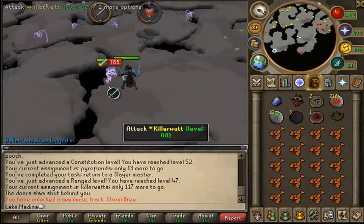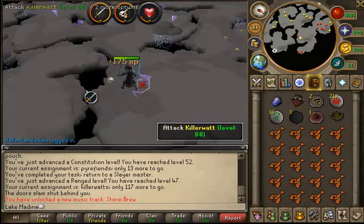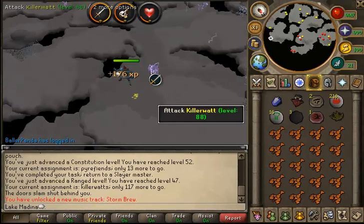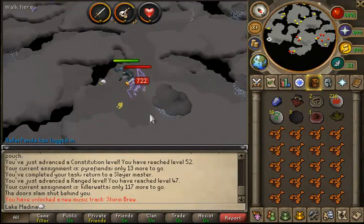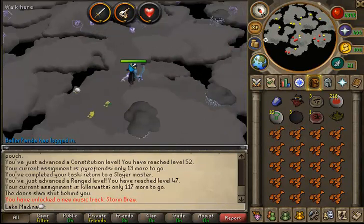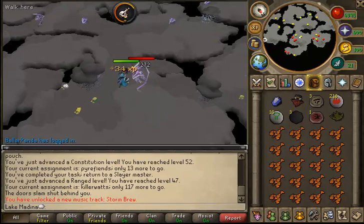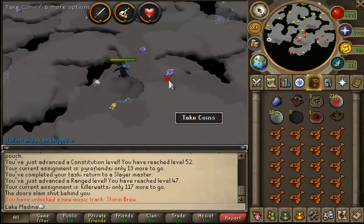That has changed a bit after EOC. Before EOC this task was just not worth doing — it was just terrible. There is only one slayer master that even assigns this task. So I figured I'd just show this task a little bit. The drops here can be pretty decent — I think they drop some battle staves and a few other things that can be worth a few Ks. As soon as the task is over I will come back and price check all the loot, and that might be a little bit interesting.